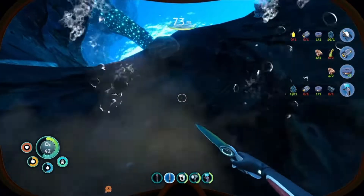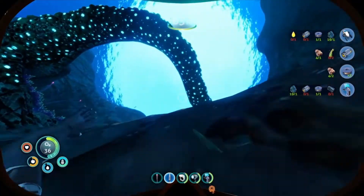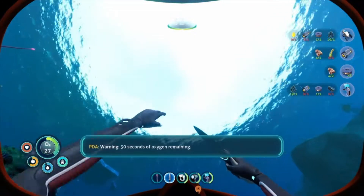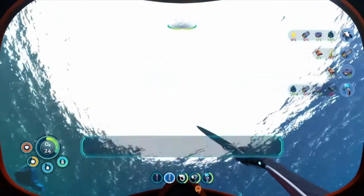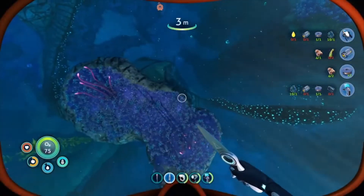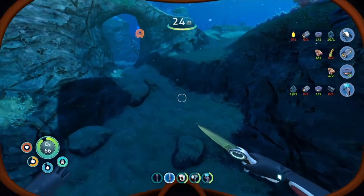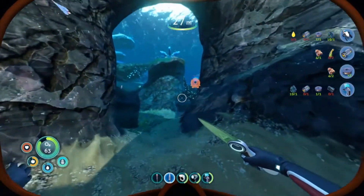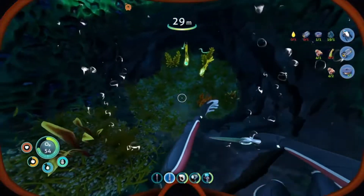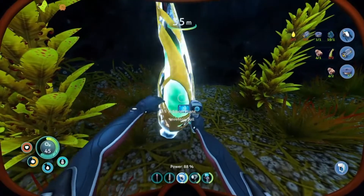My inventory is full. I'll drink some water to free up a slot. I have a bunch of titanium so I'll need to start making some floating lockers until we have a base. We're not that far from Larry. Where are these ribbon plants? That's all I need — two ribbon plants and we can make the sea glide. I'll unpin the current recipe. Yes! Found the ribbon plants — let's go!